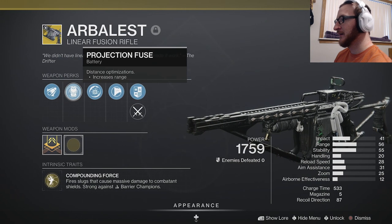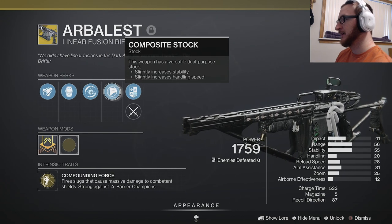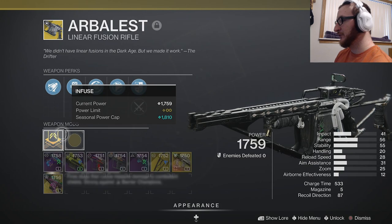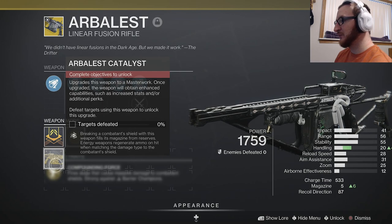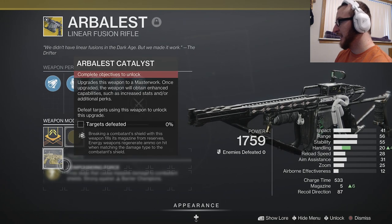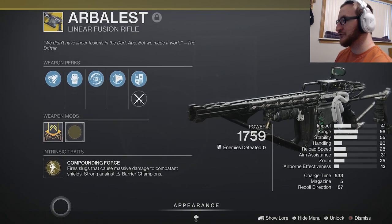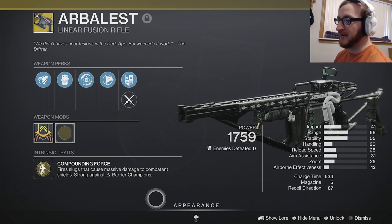The weapon perks include Extended Barrel, Projection Fuse which increases range, Disruption Break — breaking an enemy's shield with this weapon makes them more vulnerable to kinetic damage for a brief period — Composite Stock which increases stability and handling speed, and two Kill Trackers. The Catalyst, once equipped, fills the magazine from reserve when breaking a combatant's shield, and energy weapon ammo regenerates on hits when matching damage type to the combatant's shield. It also increases handling and bumps the magazine capacity from 5 to 6. Its intrinsic trait fires slugs that cause massive damage to combatant shields, making it great against anti-barrier champions.